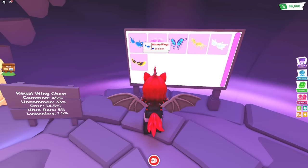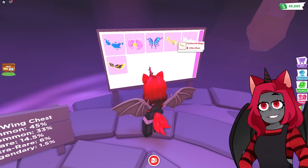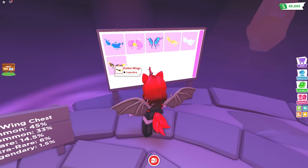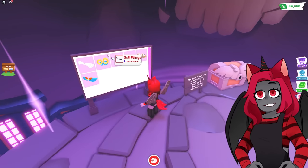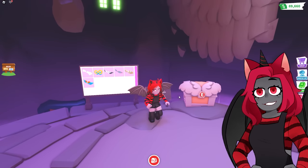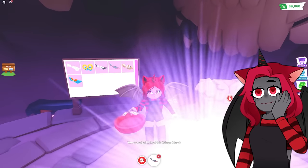And over here — whoa! These watery wings look super cool. I may not like water, but those look really cool. There are also flower wings, fairy wings, clockwork wings, cloud wings, and ember wings. You can only get certain wings out of each chest — one is Robux and one is Bucks. Should we start with the Bucks one? Yeah, let's do it. What is the first set of wings we're gonna get? We got the fish wings, which are rare.